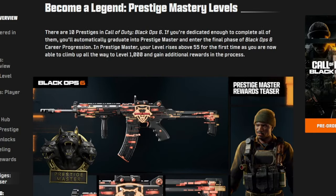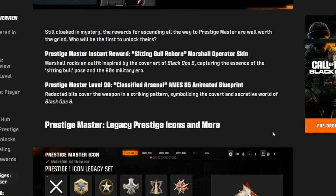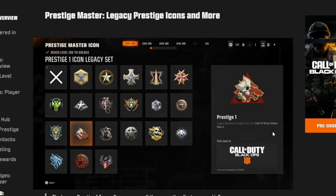Once you reach prestige mastery, you're going to get this three-headed dog, a cool-looking gun blueprint called Prestige Master with the servers logo behind it, and a character skin of the guy on the cover. You'll also get the Prestige 1 icon legacy set, where you can get all of the icons from the various Black Ops, Modern Warfare, and Call of Duty games.